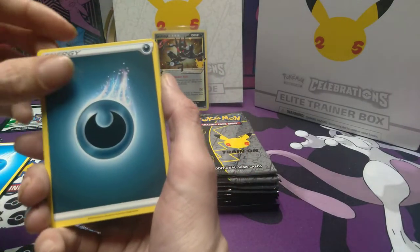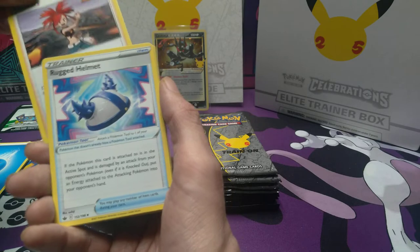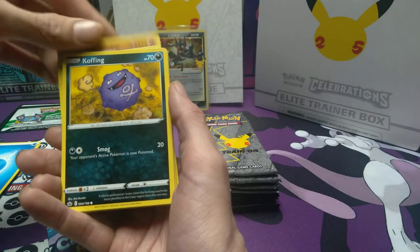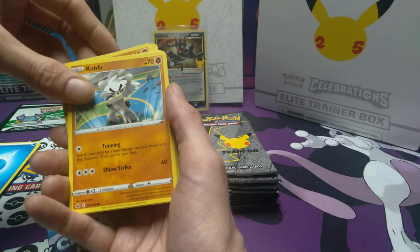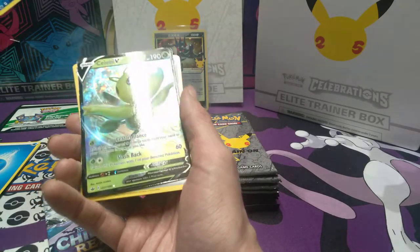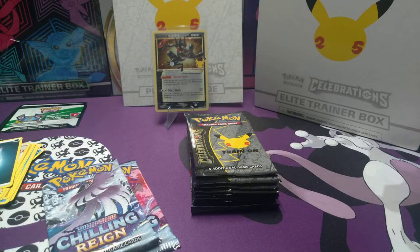We have Dark Energy - that is a true Ruby and Sapphire throwback. Rugged Helmet, Crabominal, Coughing, Galarian Mask, Snow Rhyne, Bowsweet. Reverse holo is Cilio. And we have Calyrex V. Not bad. I'll sleeve those two up really quick, as I do with all the reverse holows, rare cards, and all that good stuff.